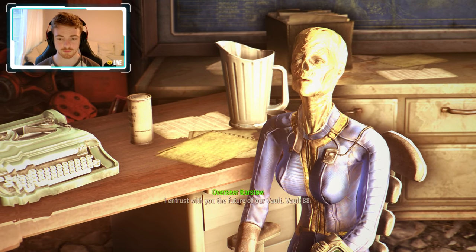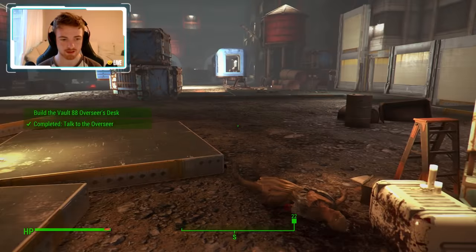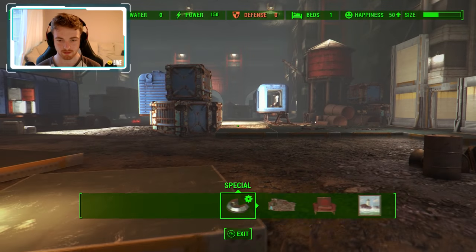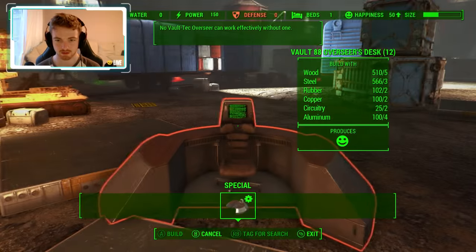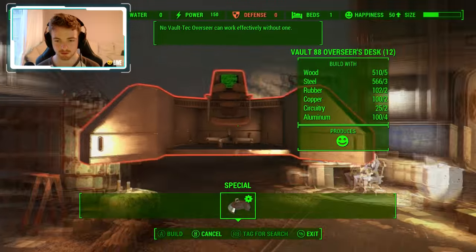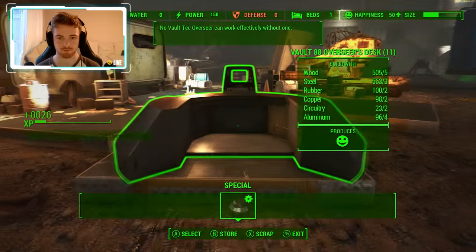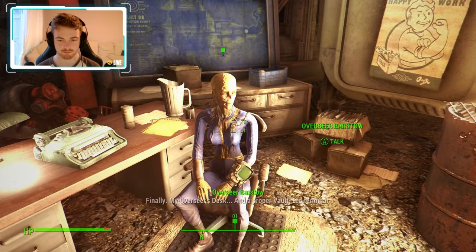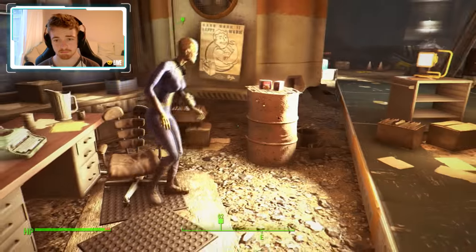Let's move forward. We cannot begin until I have my Overseer's desk to run the experiments. The information in the desk's terminal will prove vital. I entrust you with the future of our vault — Vault 88. Build the Vault 88 Overseer's desk. Let's see — oh, there you go, Special. So where do you want me to actually build this? I can imagine you want it somewhere pretty cool. Maybe we can change it later, let's just put it there.